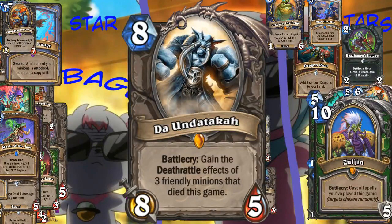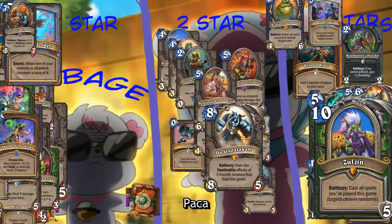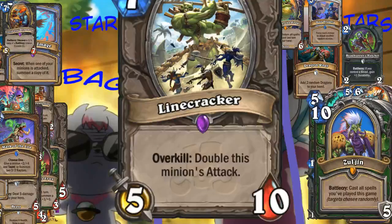Now we have Da Unda Takah. Battlecry, give Deathrattle effects of three friendly minions that died this game. 8 mana, 8-5. Well, Deathrattle effects are universally powerful. How would this help you? You would drop Loot Hoarder. This would work pretty well on a Deathrattle-focused deck, right? Probably - they have pretty Deathrattles usually. Is it 8 mana good though? We said maybe, so let's put it in the maybe two-star pile. That's a good card, right? We're never crafting that in a million years though.